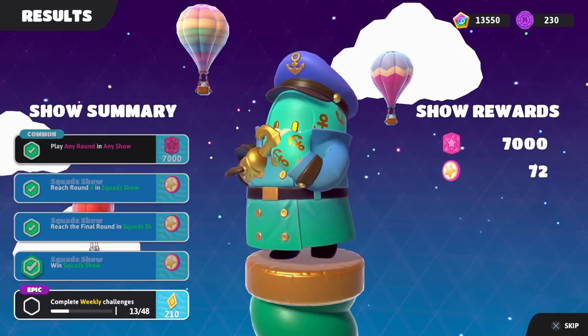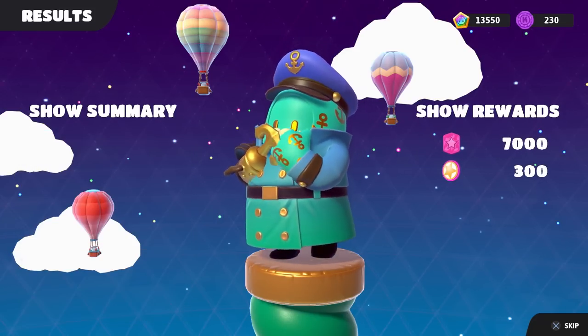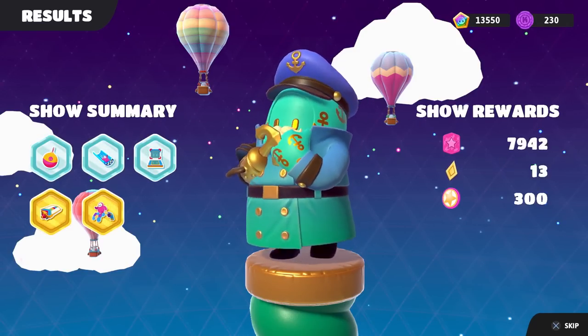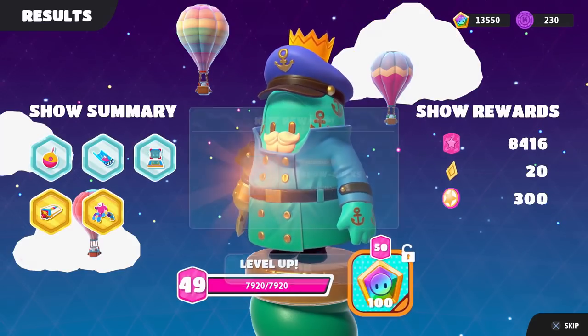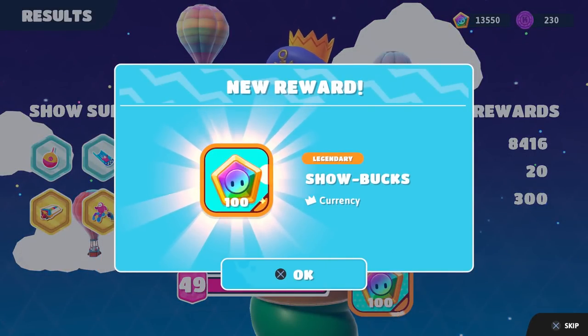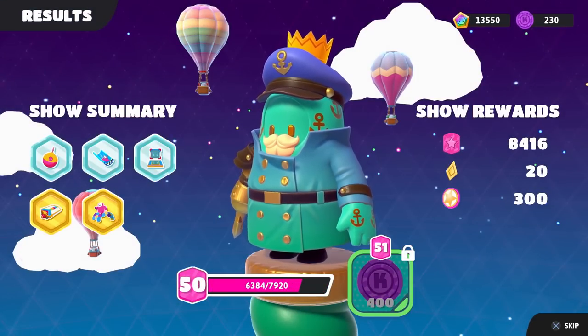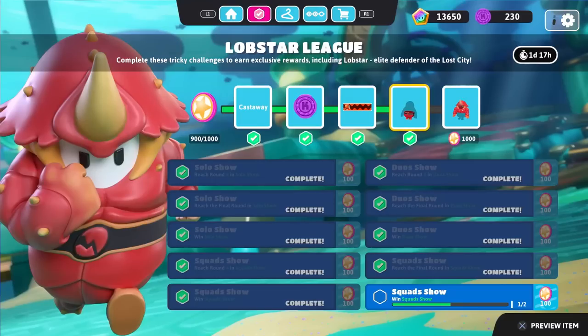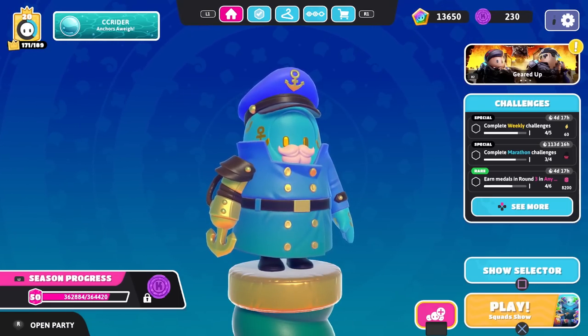We also get some huge rewards paying out here — 7,000 Battle Pass points right there, plus 300 extra points coming in from other places too. Things are really great. We got 100 show bucks for getting to level 50, and we're almost at level 51. So I think that means there's only one more thing we need to do in this event, and that is going to be winning one more squad show. Can we do it in today's episode? I will certainly try.